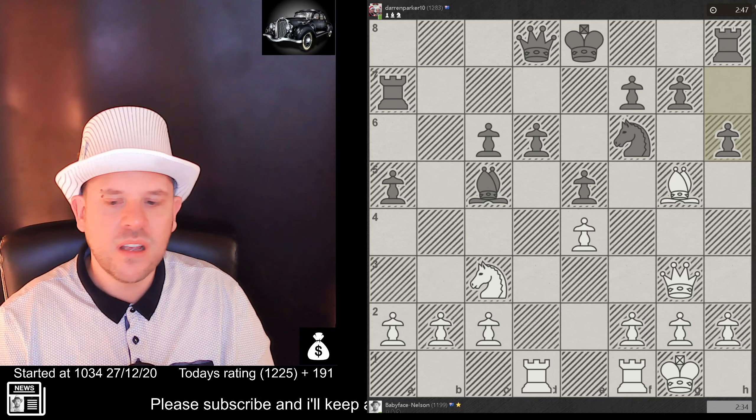We're trying to target this square — if they take we can take, they can take, and then we can take, so we'll end up winning that because they've got two defenders and we've got three attackers. We had to retreat because we didn't want to lose our queen, and we retreated here to also defend the pawn.